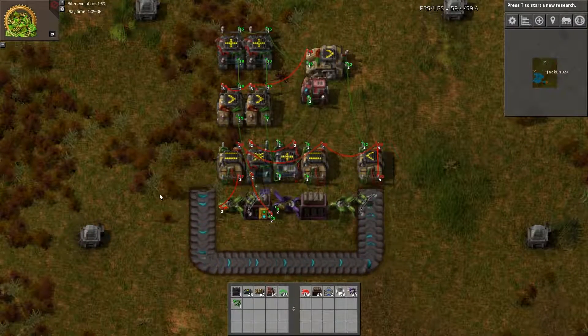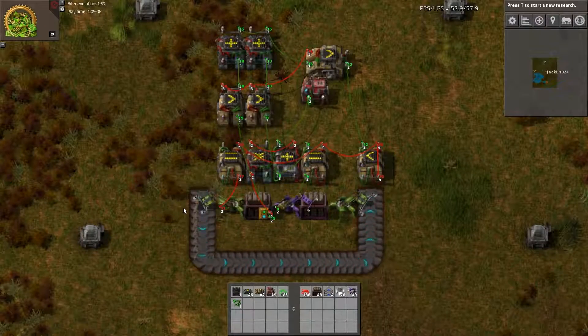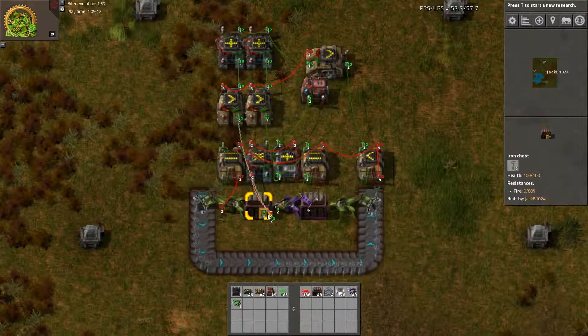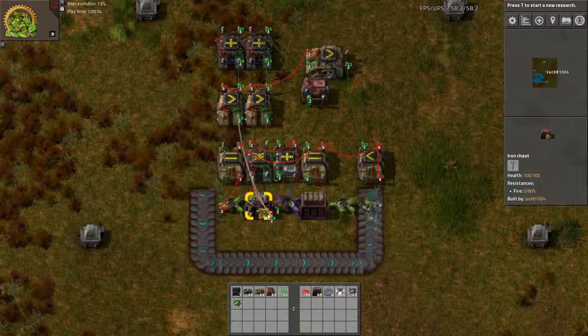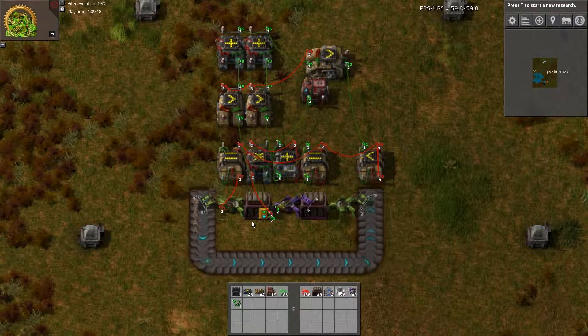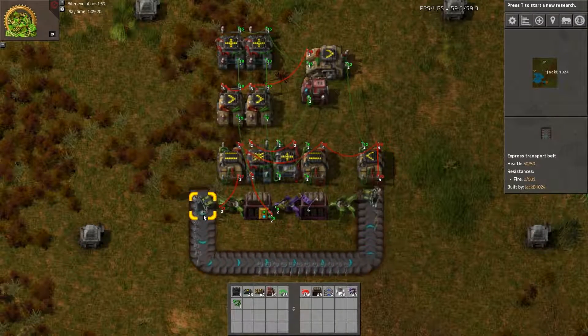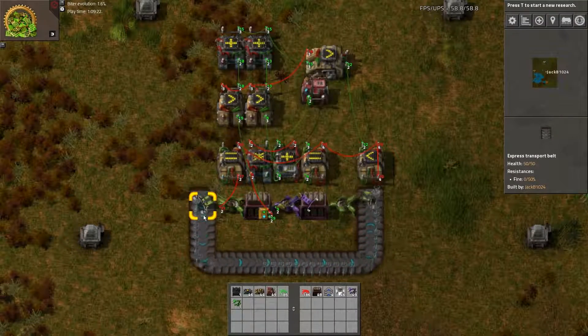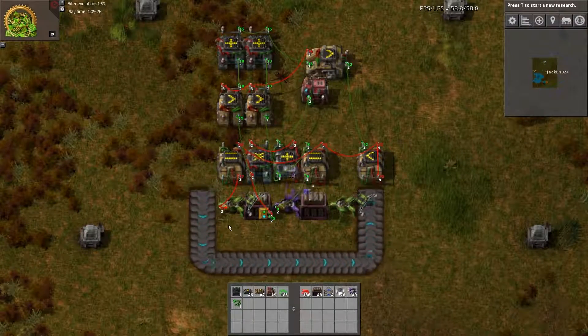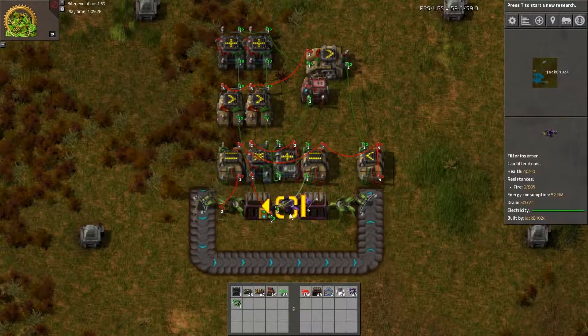Hello everybody and welcome to my Factorio tutorial on how to set up a network so that we can fill a chest with some items, and when it's got all those items we will then empty the chest. Once that chest is empty again we will start filling it up again, and we'll just keep looping that forever.